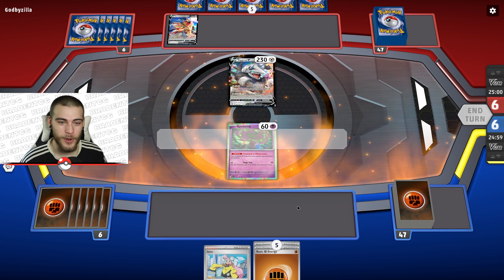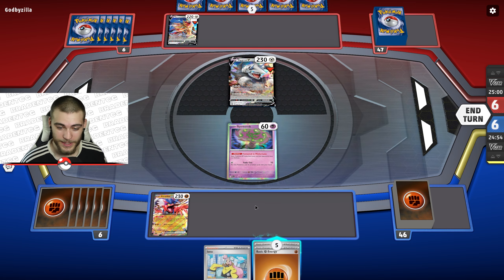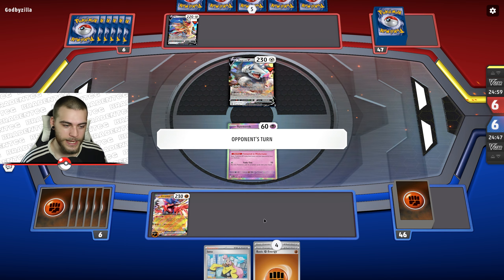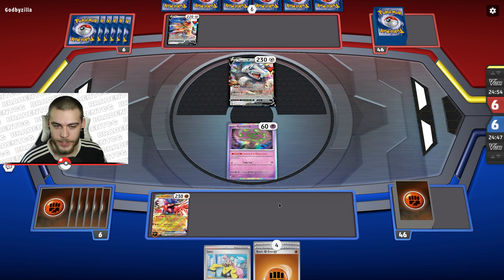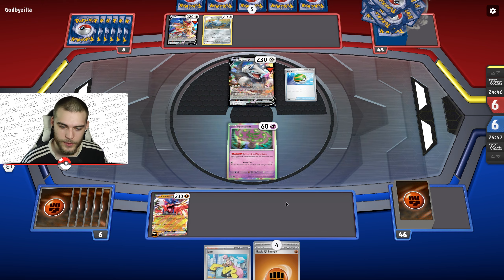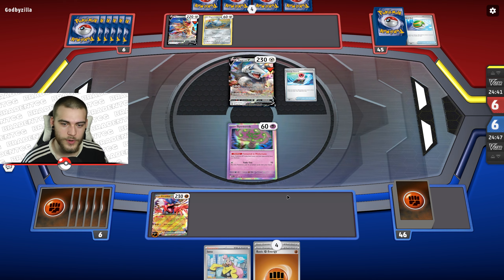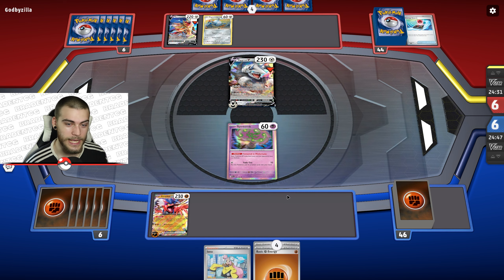If they play any Pokemon V, Spiritomb is useful since those don't have abilities. We can attach to Koraidon, and next turn maybe Iono to throw three of these energies back into the deck and hopefully find a Klawf. If we had a way to discard a few energies, we could Dino Cry and attach them to Klawf.